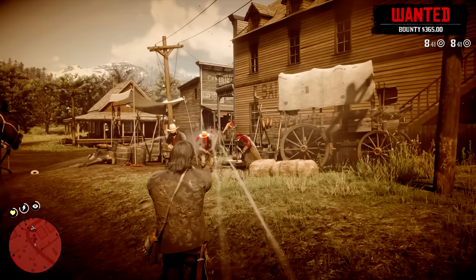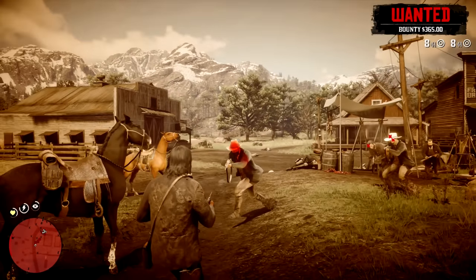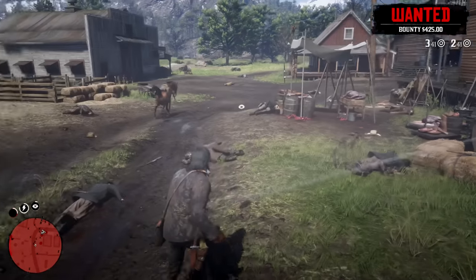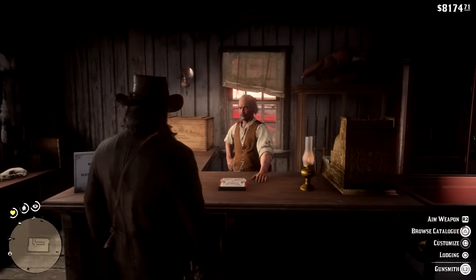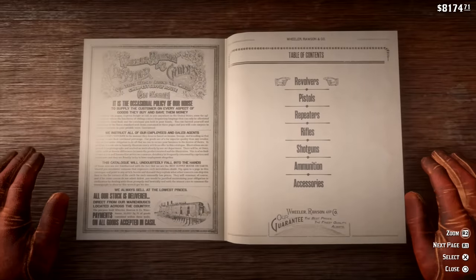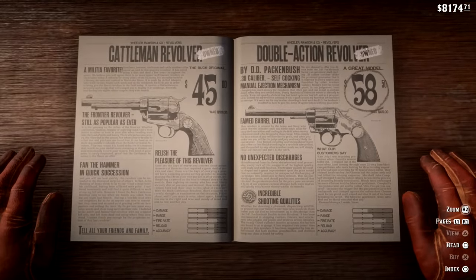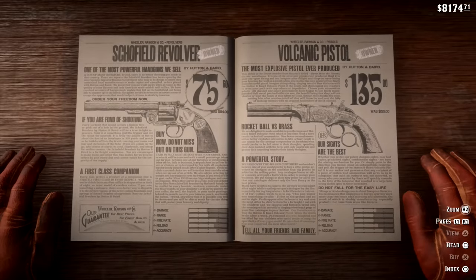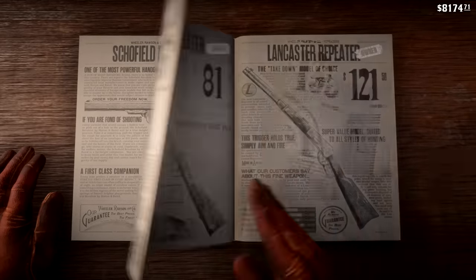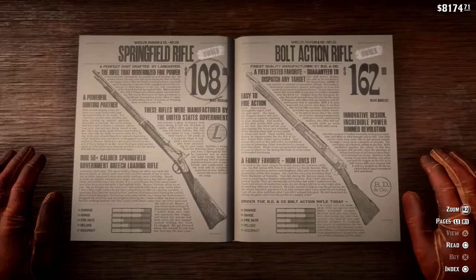Starting things off with the handguns, this category features more than a dozen or so options, especially if you're the explorer type and did some of the side content that rewards you with more of them. There are a lot of base skins, even more reskins, and it can become quite hard to follow once you've collected most if not all of these weapons. I currently have 15 handguns in total, with probably only one revolver left to unlock, but I believe that one is only available online. To simplify all of this, think of it this way.